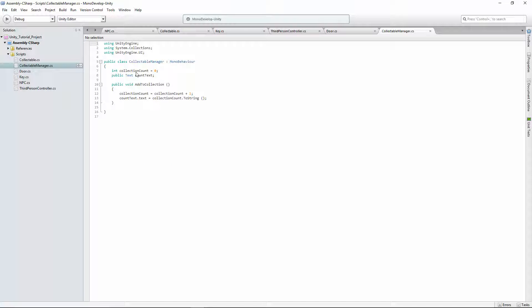Here's our collection count — it's not public, so we can't reference it. What I want to add is a method that's a public bool. So instead of void, our method type is going to be bool, and we'll call it RemoveFromCollection. This is our new method — it's a bool type. Since it has a type that isn't void, this needs to return something.